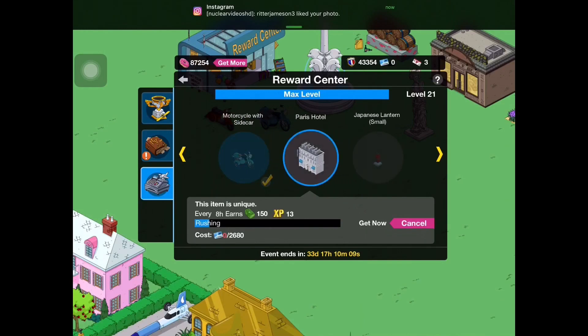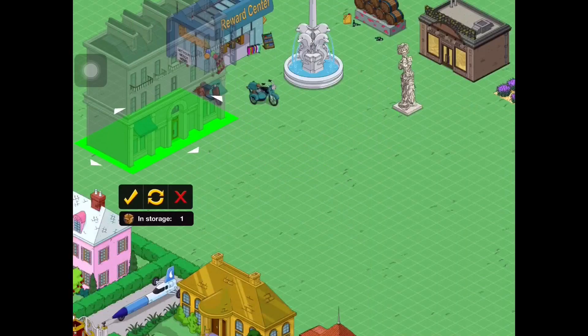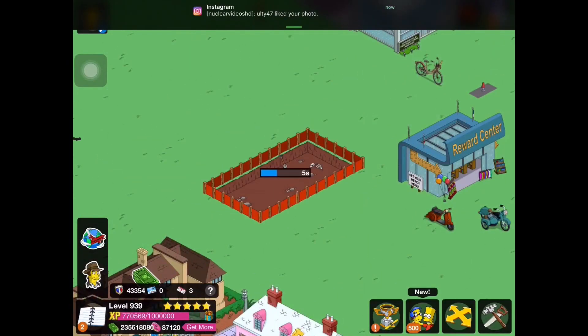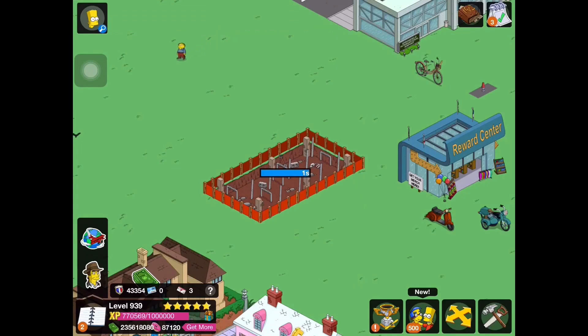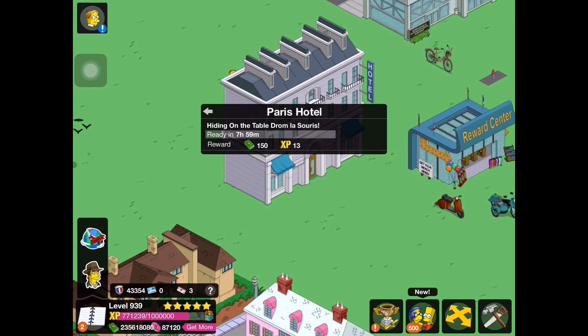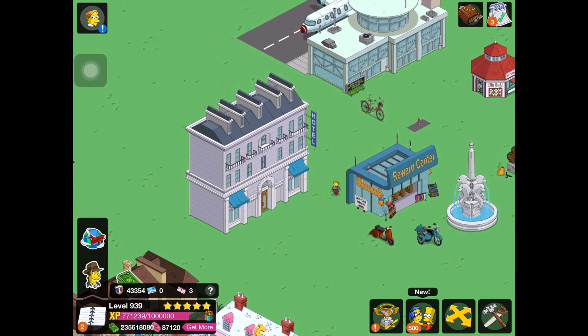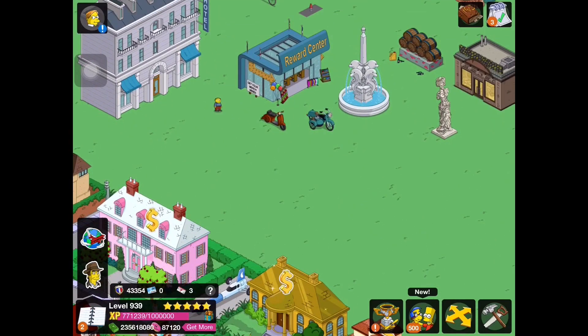Next we have the Paris Hotel, which could possibly be another decorative building that doesn't earn any rate, although I hope it does. This is actually a really nice-looking building. I believe this one will actually earn rate because it has a building time, whereas the Boulangerie was just an instant place. The Paris Hotel earns 150 cash and 13 XP every eight hours. Very cool — it looks very sharp and could fit in really well in a French town or a little urban setting in Springfield.